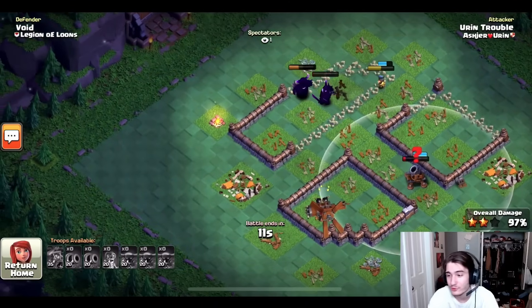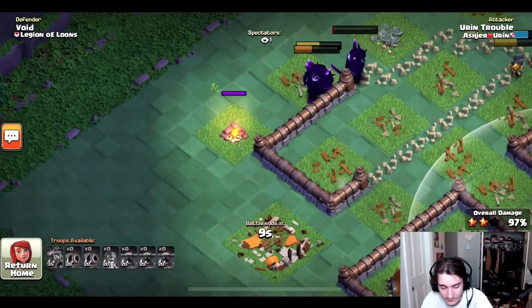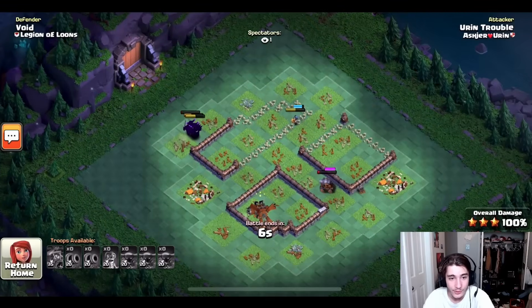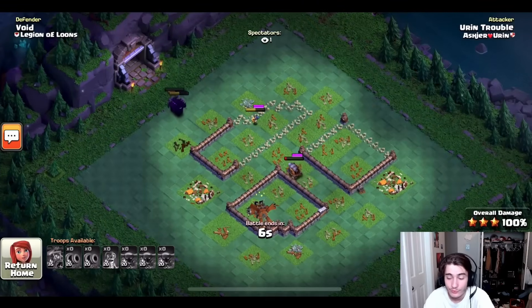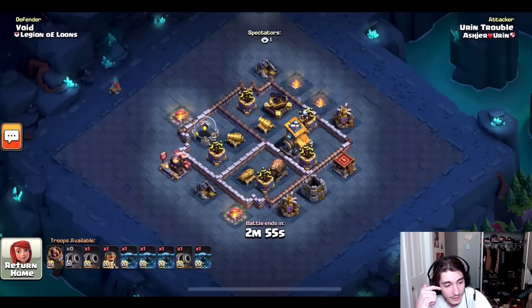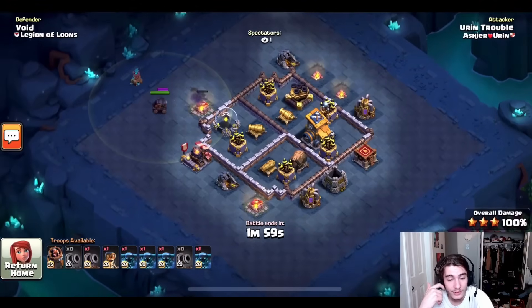He just has this army camp to get to — hopefully there's no bombs to kill the PEKKAs. He's swagging 1, 2, 3, 4, 5 troops on the first stage. The only troop he lost was because he got baited — that's it. He's getting another cannon cart and another PEKKA and he has his ground battle machine. Let's see what he does against the second stage.